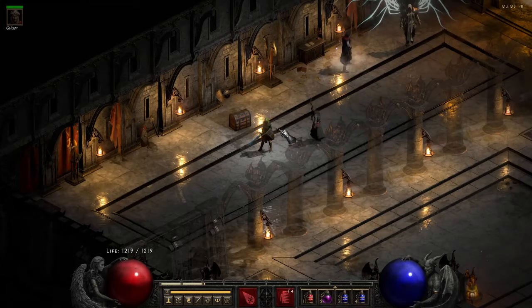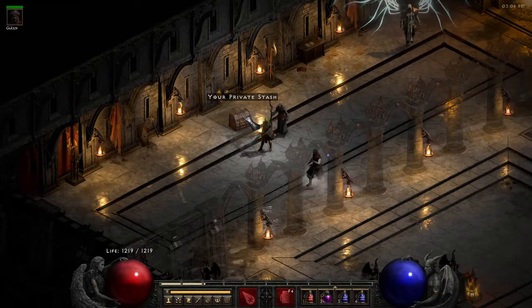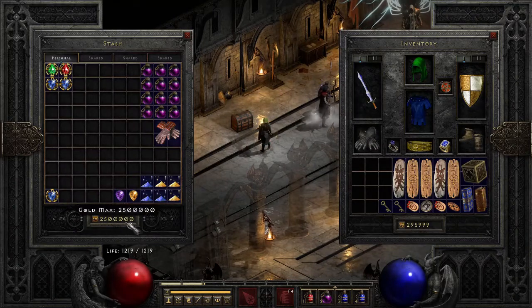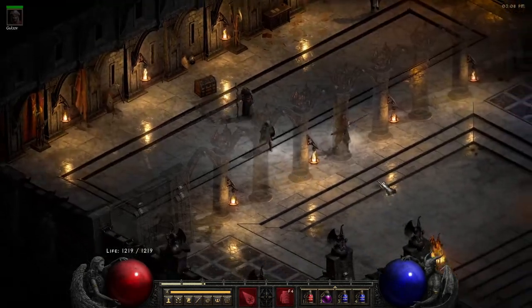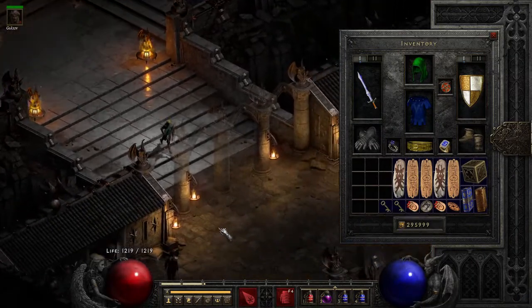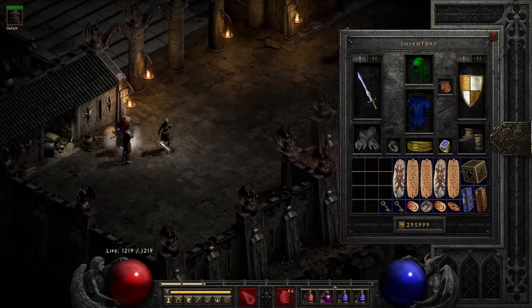Hello and welcome! We are having a 10 million plus gold gambling video today. I have gathered all the stash tabs filled with gold, so there's 10 million in there and around 300,000 in the inventory. The plan is to gamble some amulets — I've been doing a lot of MF runs.